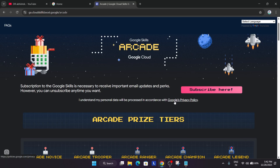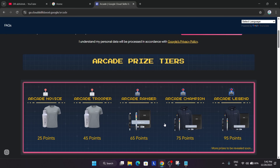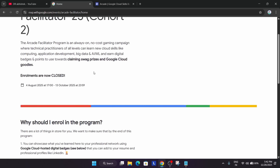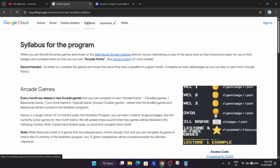Now here it's a little bit difficult to complete the arcade challenges with just the normal arcade because there are no bonus points. Here comes the arcade facilitator program. It's a no-cost program — you'll be getting credits and you'll be learning about big data, AI/ML. All the things — registrations are currently closed, and whenever the registration is live we'll talk about it. Let's come to the point system.